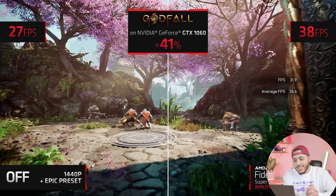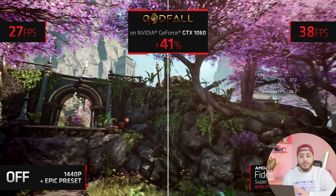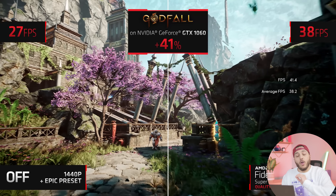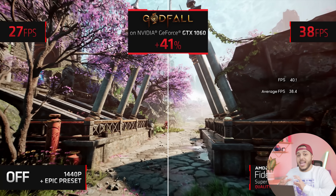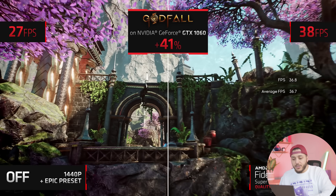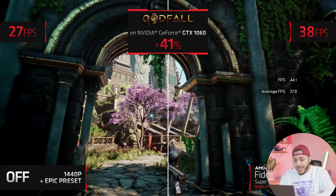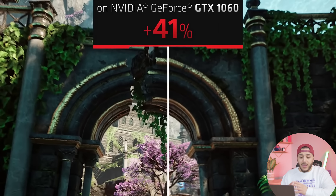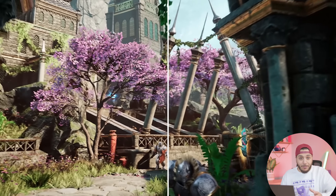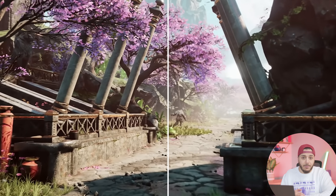Then they showed us the GTX 1060 demo, which was the reveal to me that this isn't quite ready. On the right you have the GTX 1060 at native, and on the left you have a GTX 1060 at 1440p with the quality preset — FidelityFX Super Resolution running in quality mode. This is complete smudge city. The pink leaves are really smudged out, the tree trunks have lost a lot of detail, and so do the green leaves and the archway rocks. Look at the stone railing — you can see from a mile away that it's completely smudged out. And all that at the second highest quality setting for that specific technology.